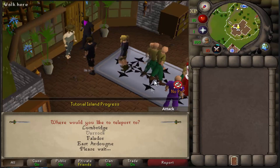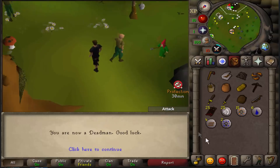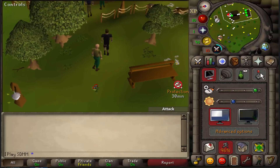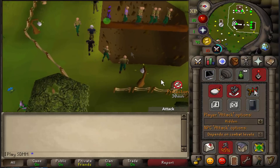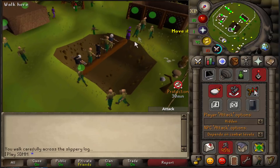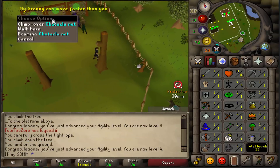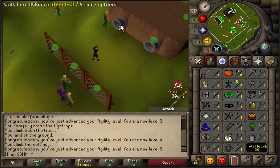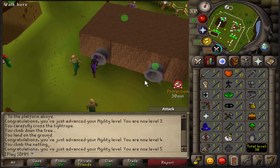I always start at the Gnome Stronghold — getting agility up right away is super important because grinding quests with 1 agility is rough. Look at all these people, they know what they're doing. I'm going to get 30 agility and then go the melee route this time because I really want that KO potential.